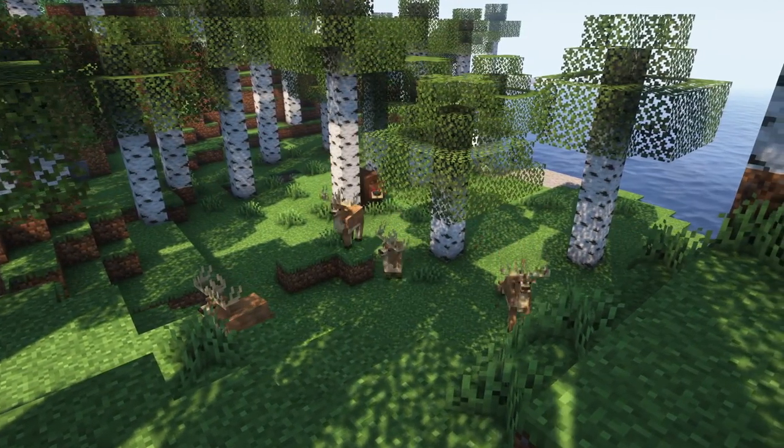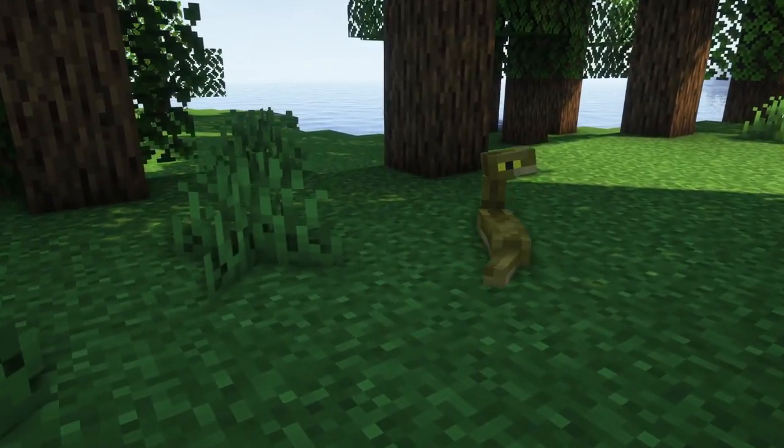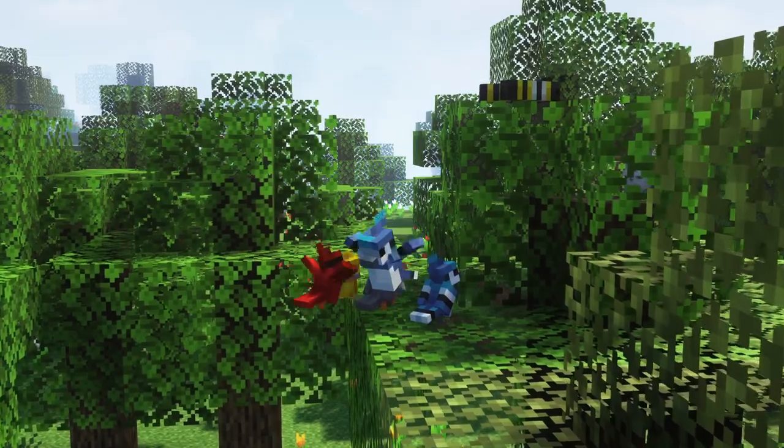Next up, we have the Naturalist mod. This mod includes new animals like bears, snakes, deer, birds, and fireflies, which will make your world feel much more alive.